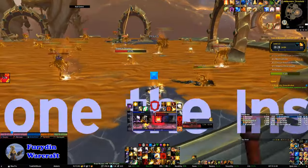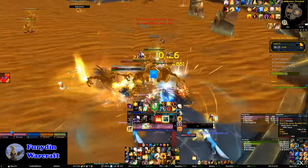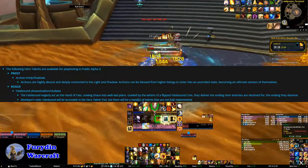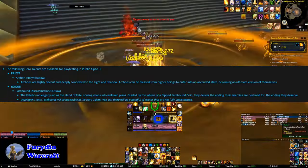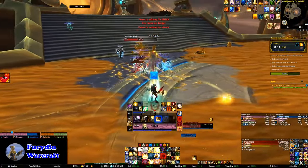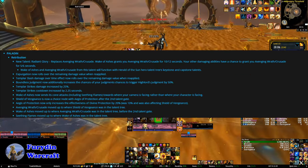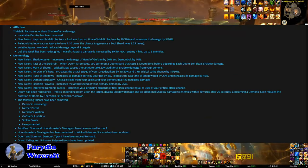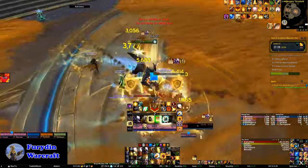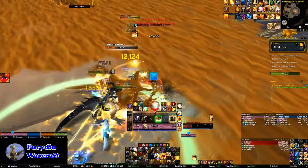They did say that for current content the restrictions are going to remain in place due to how powerful the class sets can be for players. We also got another set of Hero Talents to dig through. We got Archon for Holy and Shadow Priests and Fatebound for Assassination and Outlaw Rogues. There's also some pretty major spec overhauls for Arcane Mage, Retribution Paladin, Affliction and Demonology Warlock, and Arms and Fury Warrior. The scale of these updates is a bit beyond the scope of a news video, but I will put a link to the release notes down in the description.